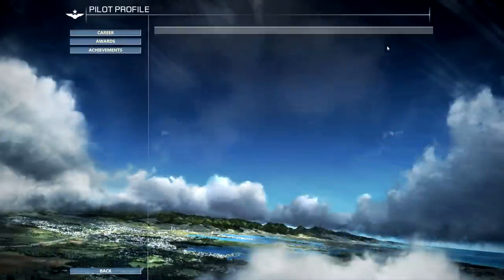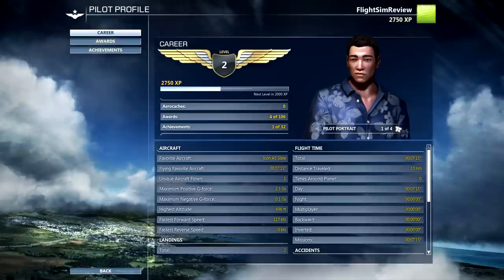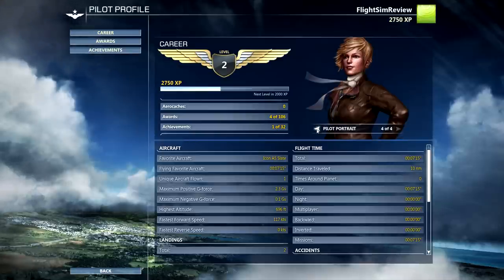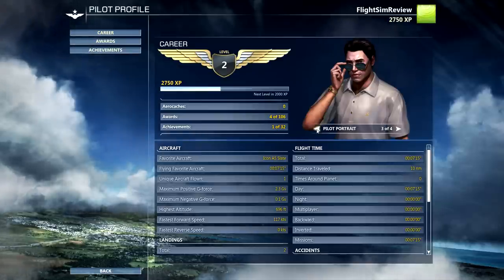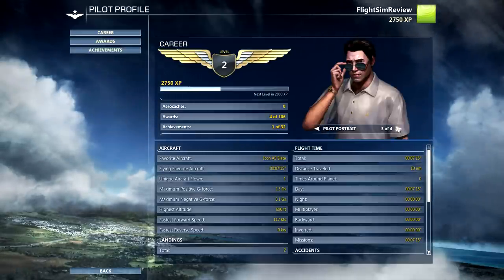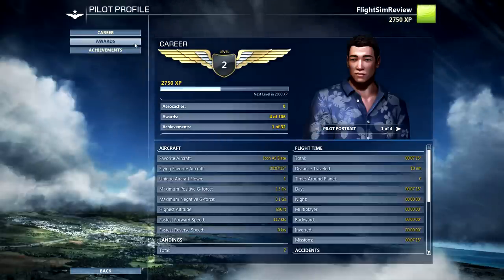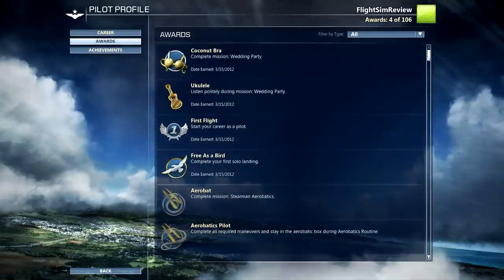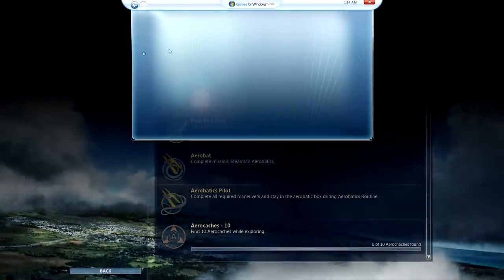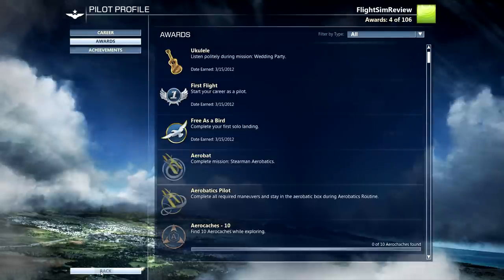Pilot Profile — you can see how far you've gotten in your career and all kinds of stats. You can change your pilot portrait — there are four to choose from, kind of a range of different looks. You can look at your awards — there are 106 in the sim — and see which ones you don't have yet. Your achievements will bring up the Xbox Live panel if you're into getting achievements.